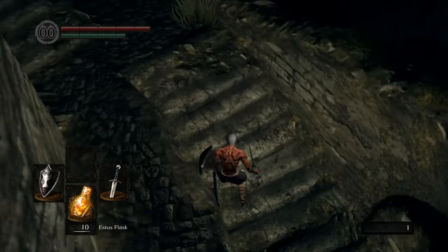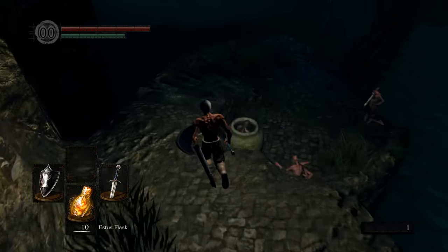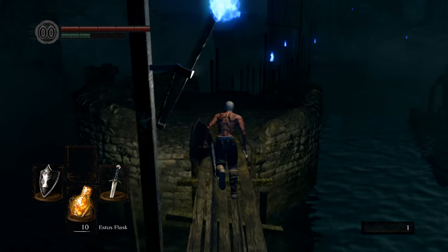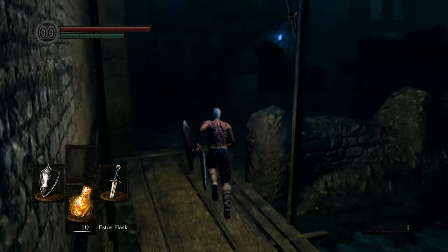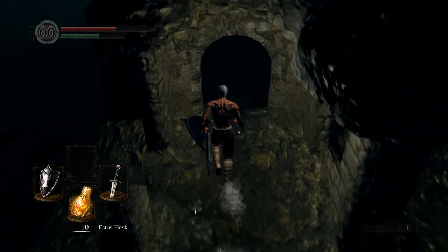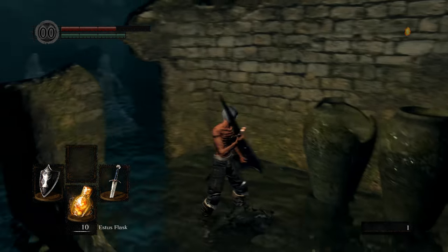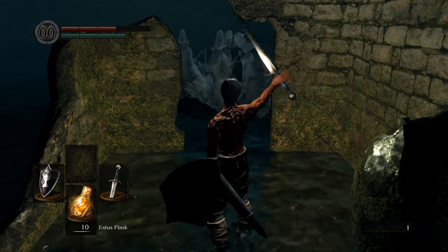For the first Fire Keeper Soul, follow the path on screen. I recommend setting this elevator back up since you'll be dying at the end of this run. Hop off the elevator into New Londo Ruins, take a left, and run across the narrow wooden bridge. You'll run into some ghosts you can't hit without a special item, so just keep running. There's a very narrow bridge just under the water — carefully cross it and pick up the Fire Keeper Soul. The ghosts will rip you apart — sorry.